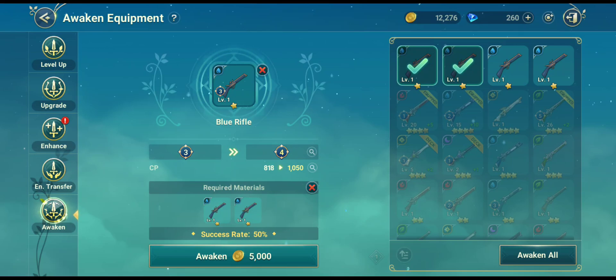So you can increase the success rate by adding more of the same item so that you do not lose as much. This is the way that you can awaken an item, and I hope this short guide is helpful. Thanks for watching.